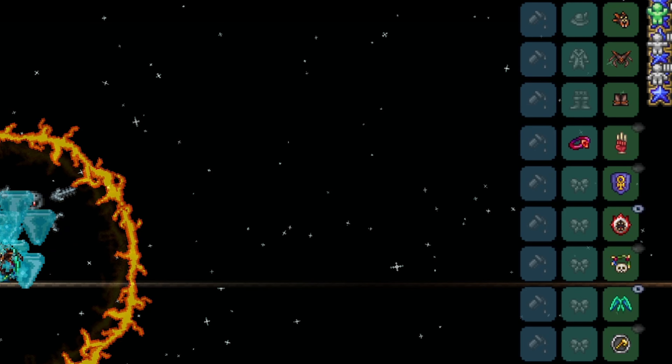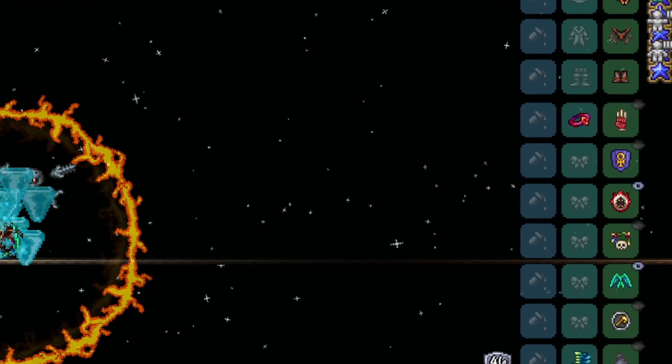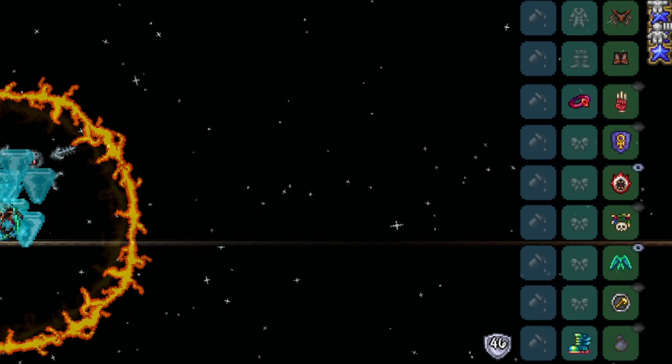For armor, I recommend Spider Armor. Accessories: Berserker's Glove, Ankh Shield or Obsidian Shield, Shield of Cthulhu, Pygmy Necklace, Fishron Wings, Summoner Emblem, and a Putrid Scent. All reforged to Warding and/or Menacing, but I'm using all Menacing.